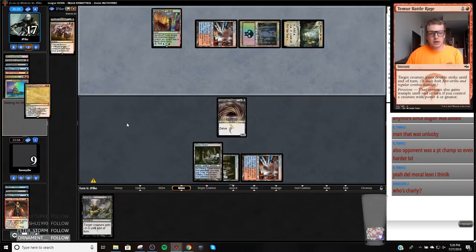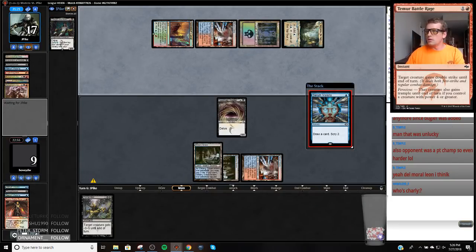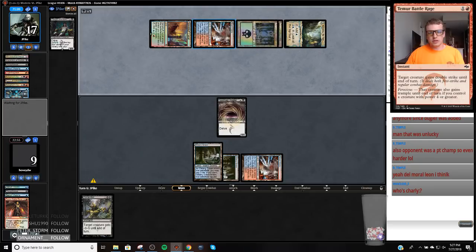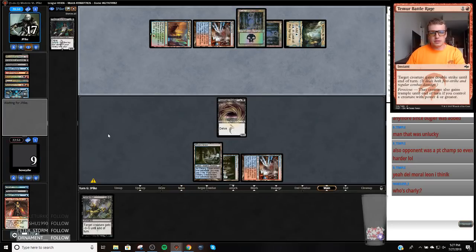Command. Hopefully they do that in our draw step and the card we draw is really bad. Her mana is kind of awkward. So we're going to ditch this Battle Rage. My opponent's got Nicky B. They're going to turn off auto-yields and play Tasigur.